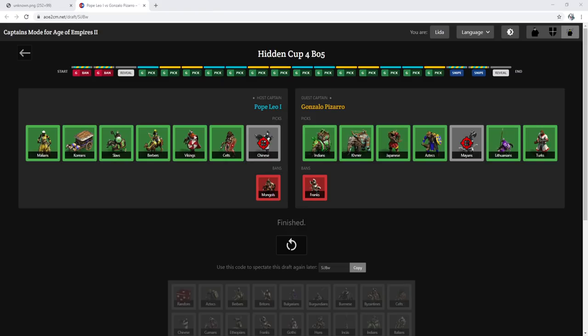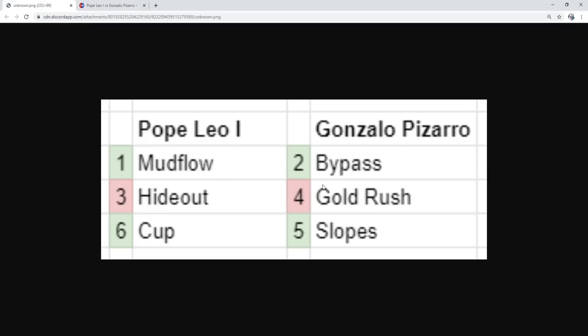Welcome everybody to the final set from day one in Hidden Cup 4. We'll have Pope Leo the First versus Gonzalo Pizarro — Mongols and Franks are the global ban. Pope Leo will have Celts, Vikings, Berbers, Slavs, Koreans, and Malians available. Pizarro will be playing with Indians, Khmer, Japanese, Aztecs, Lithuanians, and an interesting Turks pick. Hideout will be banned by Pope Leo.